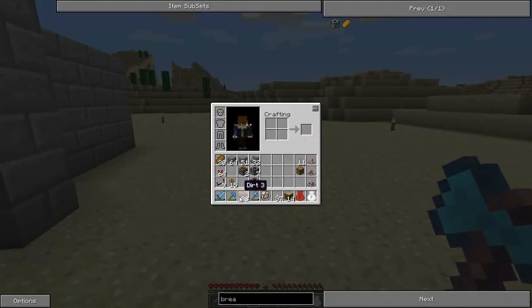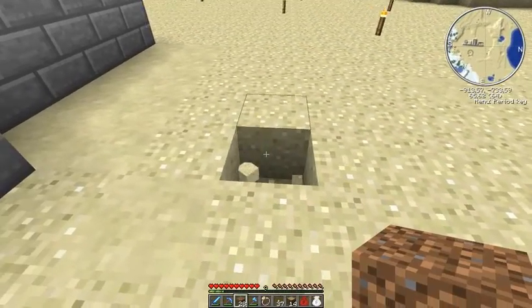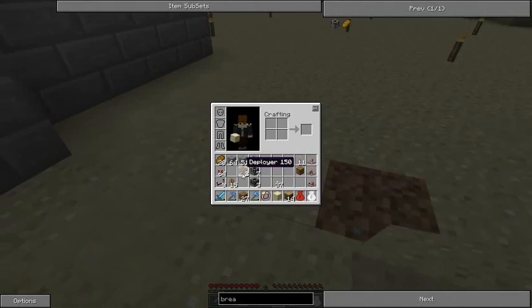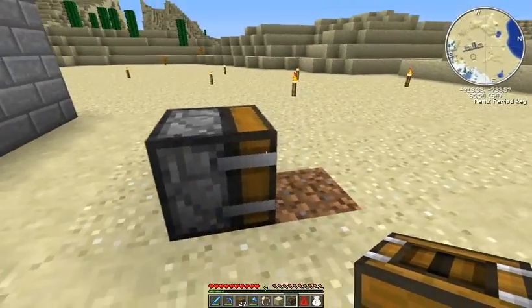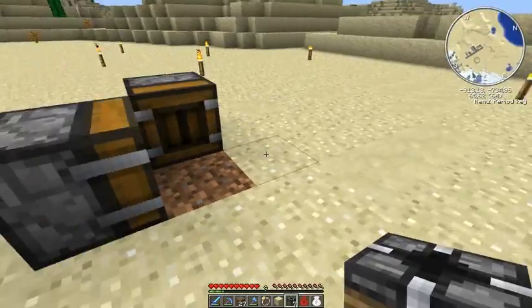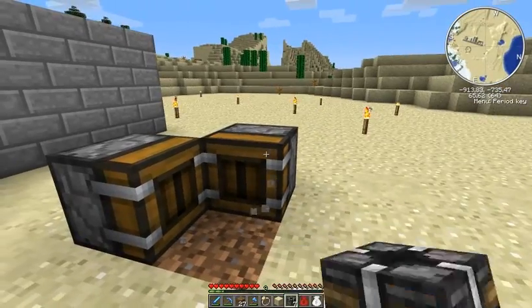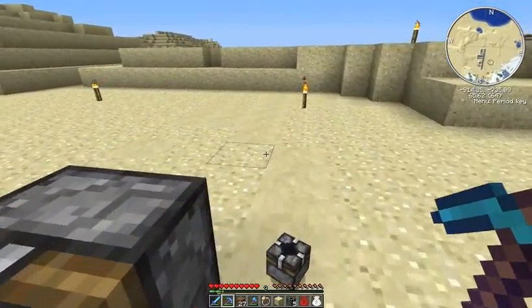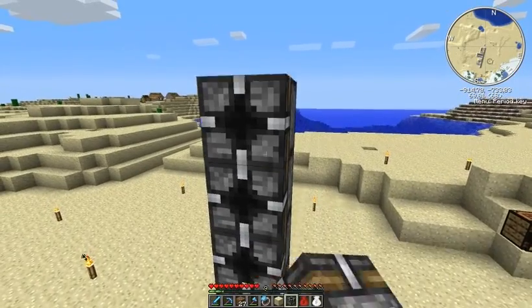So let's get started. I will probably place it in here, let's give it some room. First let's place the deployers, so the first one goes here, the second one in here. This deployer contains the seeds, and this one the saplings and the bone meal. And the block breakers go like this, seven in total.